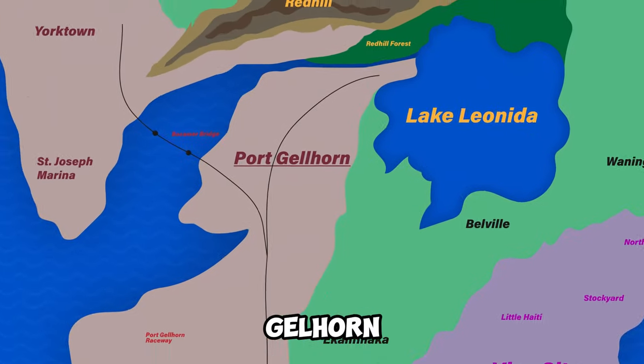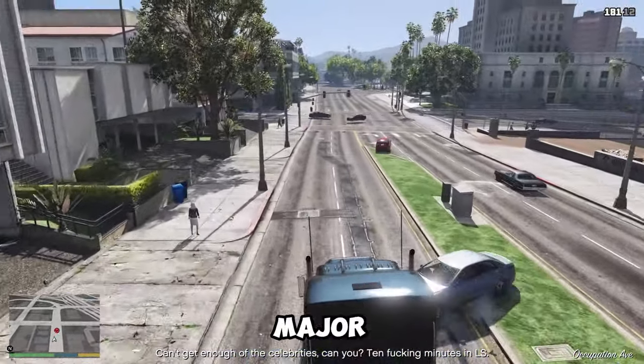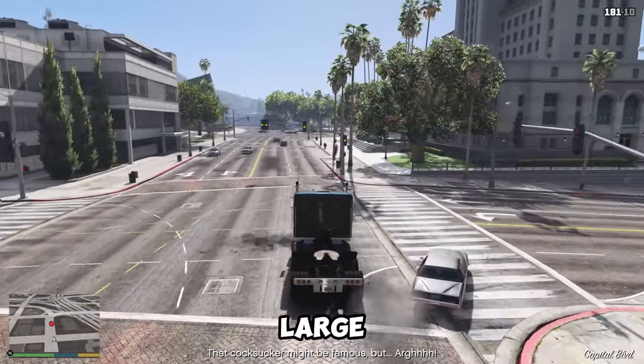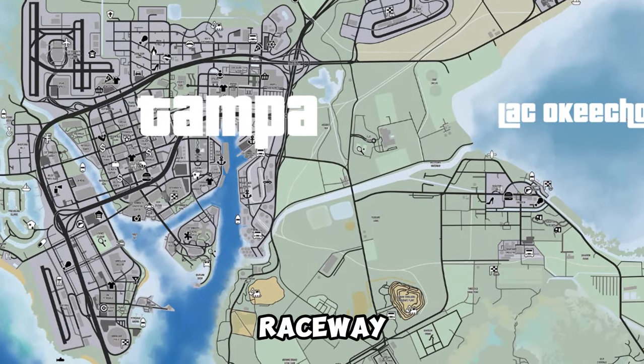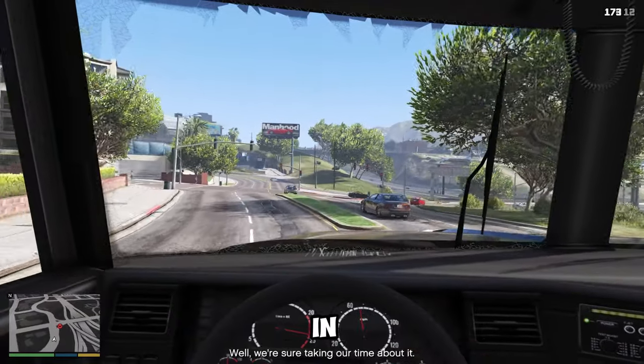The second city is Port Gelhorn, which is located in the northwest of the map and is based on Tampa, a major city on the west coast of Florida. Port Gelhorn is a port city with a large industrial area, a naval base, a cruise terminal, and a bridge that connects it to the mainland. Port Gelhorn will also have a raceway, which is based on the Daytona International Speedway, a famous motorsport venue in Florida.